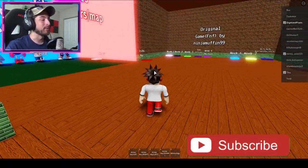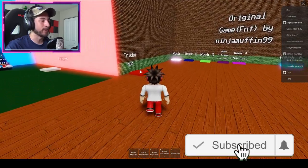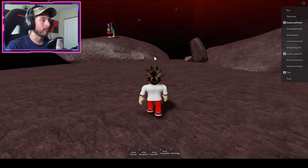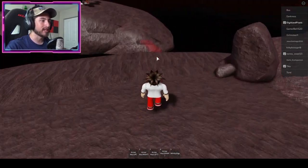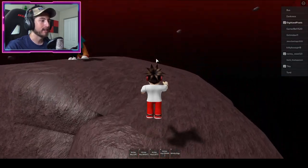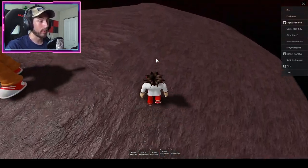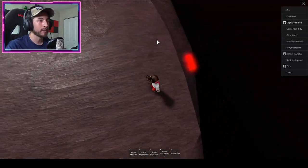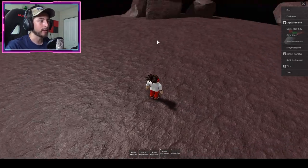Anyways, to get this badge, what you want to do is go ahead to the tricky map. Once you do that, simply walk forward this way where you see the red bridge. Simply walk right across it, then past the big rock here.